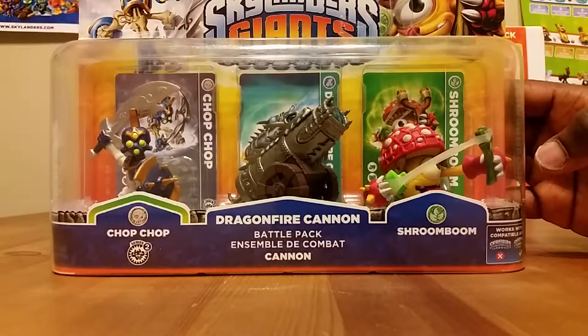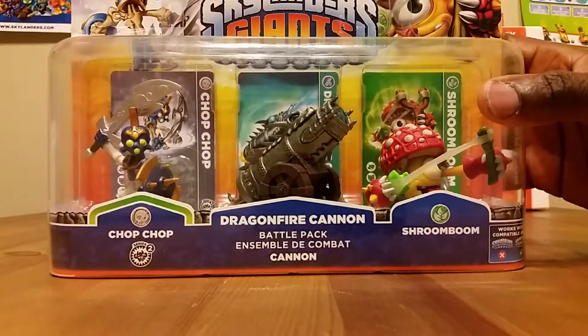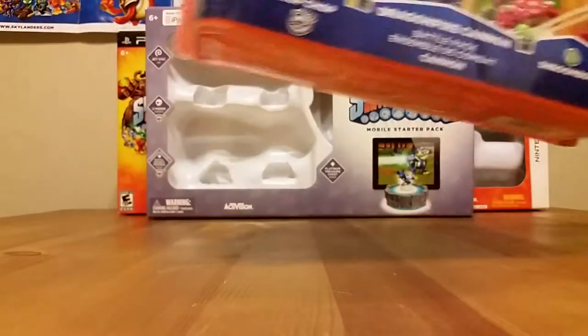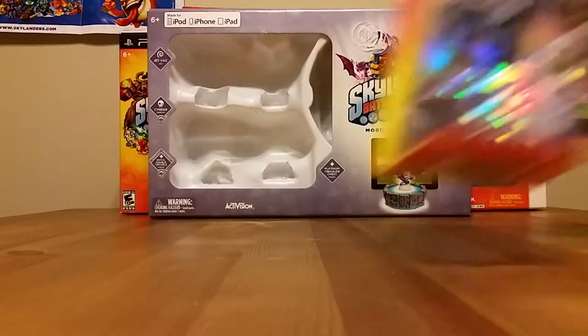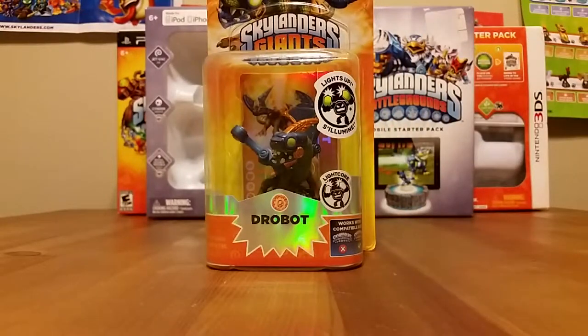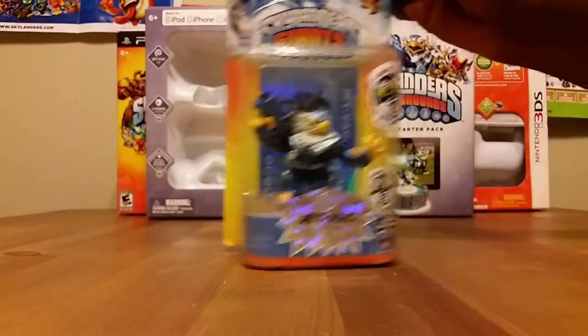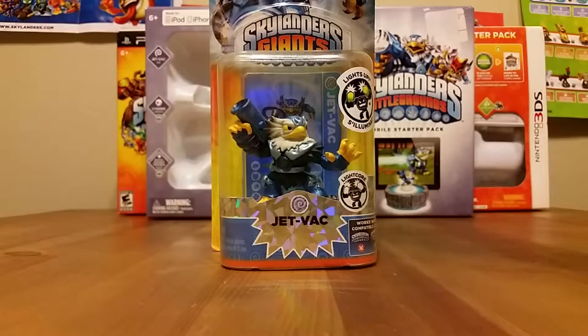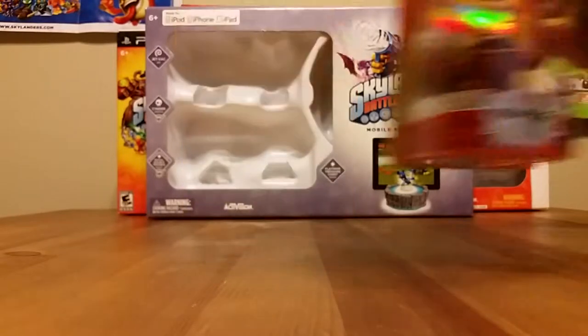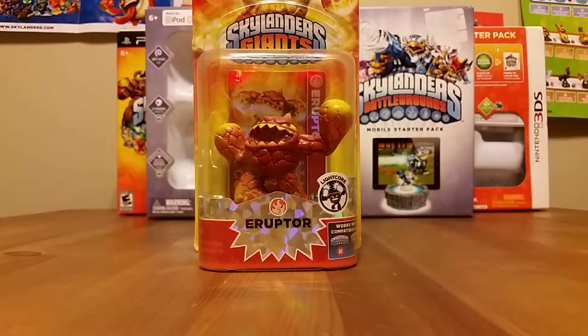Battle Pack Dragon Fire Cannon with Strum Boom and Cha-Cha. Now I'm about to move into the Light Core figures. I'm going to start off with Light Core Hex — I love the Light Core figures. It's just an extra little touch; the light makes the characters look really neat. We've got the Light Core edition of Drobot, the Light Core edition of Jet Vac, and Light Core edition of Shroom Boom.